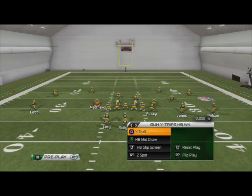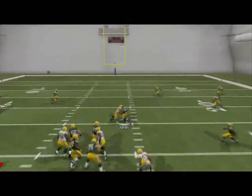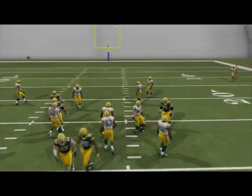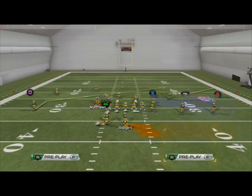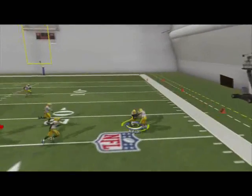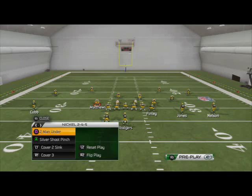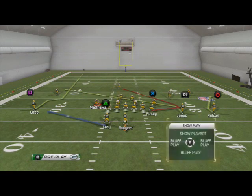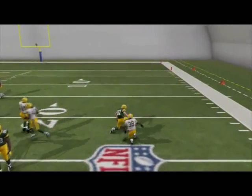The next play is the Wide Trail, and we don't need any hot routes — just go through progressions. The first progression is the slant route, which beats most coverages. The only coverage it doesn't beat is cover three, and that's where the second read comes in: Jordy Nelson's fade route. If Jones gets pressed, immediately look to Nelson — pass lead to the right or just down — and he'll sit in a pocket against the cover three zone. The Wide Trail is actually one of the better plays to beat max coverage.